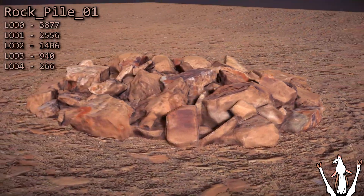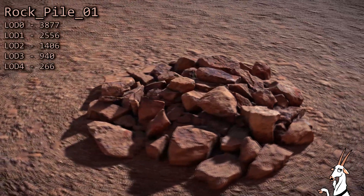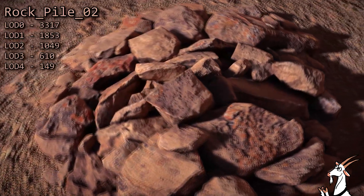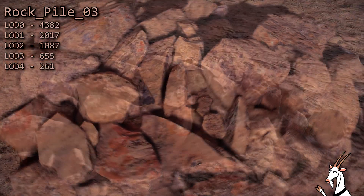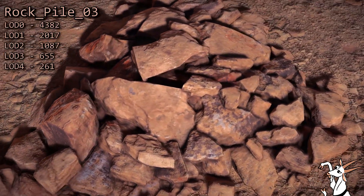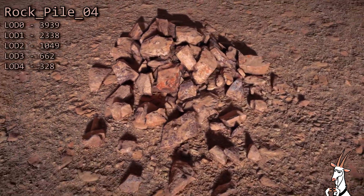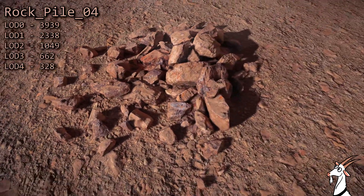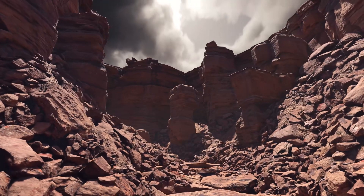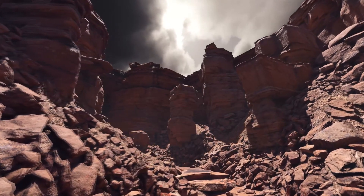These rock piles add insane amounts of actual geometric detail without adding countless individual objects. Using these, rather than many individual rock meshes, the graphics card has a lot less overdraw and far fewer back faces to cull. I like to scale them up and place them at the base of cliffs to look like old rock slides, and then use them at a smaller scale where the player will see them up close. If you mix in some bigger rocks and boulders, you can quickly make very convincing complex scenes which only use a small number of actual game objects.